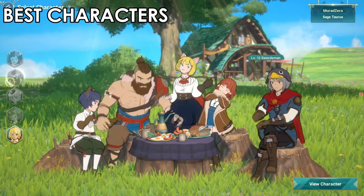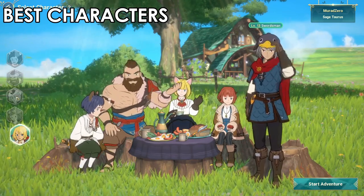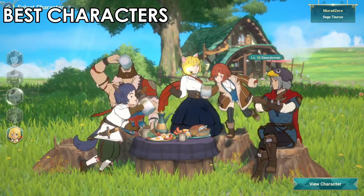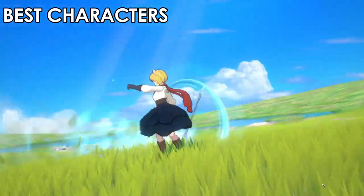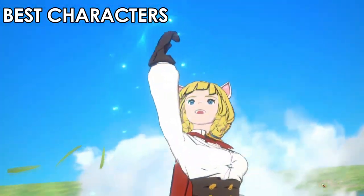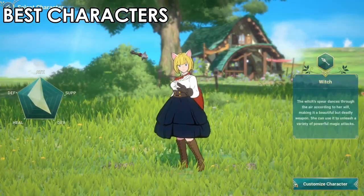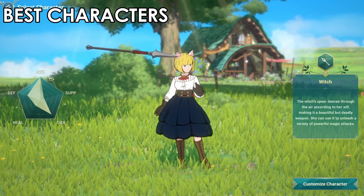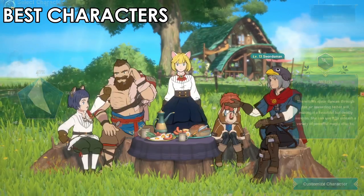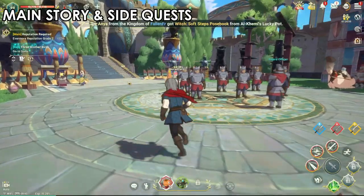There are five characters in this game and all of them are awesome, but the best two are the Swordsman and the Witch. The Swordsman is the best overall - fast and very powerful. Then comes the Destroyer, then the Rogue, and finally the Engineer. You can have multiple characters per server, so it doesn't really matter for finishing the story, but these two are the best. I went with the Swordsman.